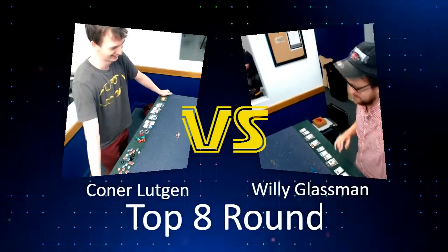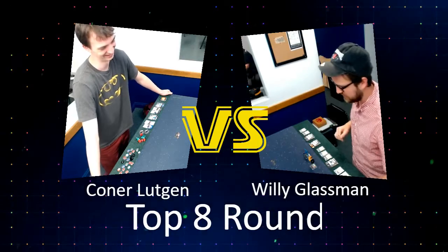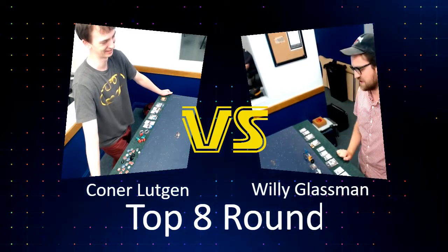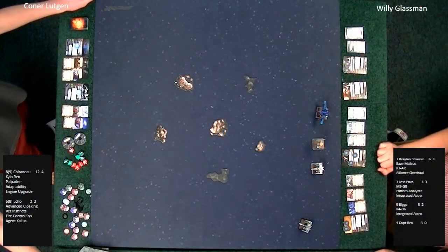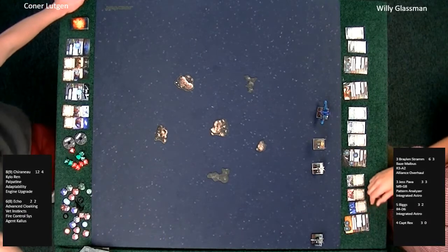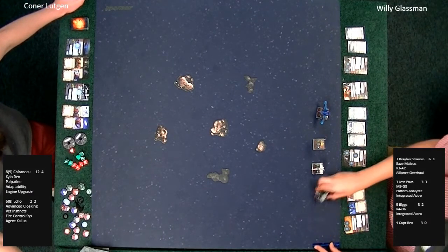Let's get right into the round with Connor versus Willie in the first of the top eight. So, here we have the table. If you wanted to give a coin toss, who do you see favored at the beginning of this match? I like Rebels, but that doesn't really mean anything. I see a tanky list and a list that wants to smash your face in.